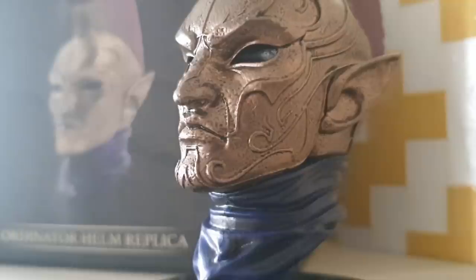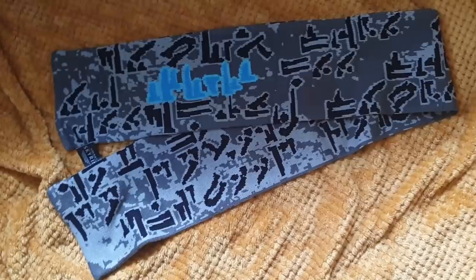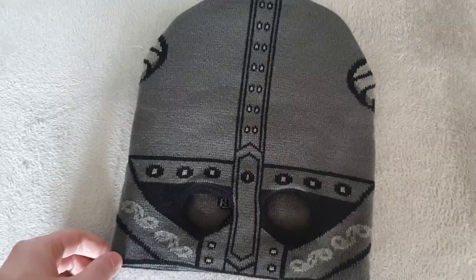If you played Morrowind, you'll remember these guys as the guards of Vivec City. The unique plume on their helmet always made them stand out, and the statue shows it off well, with a lot of extra detail. Up next we have a few different clothing items. First is the matching Dragonborn scarf and beanie. The scarf resembles one of the word walls around Skyrim, and I think that's the word fuss highlighted in blue. Great for winter, or to just drape over a shelf.